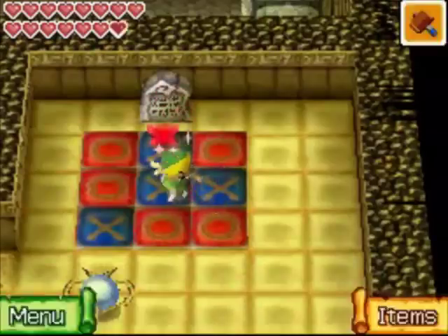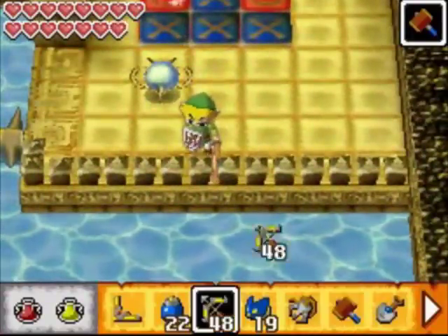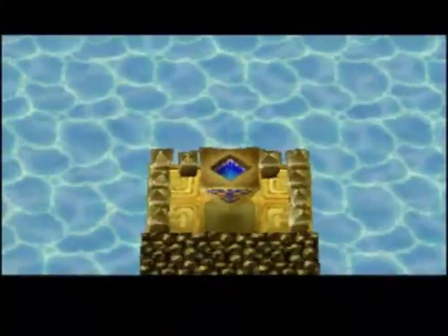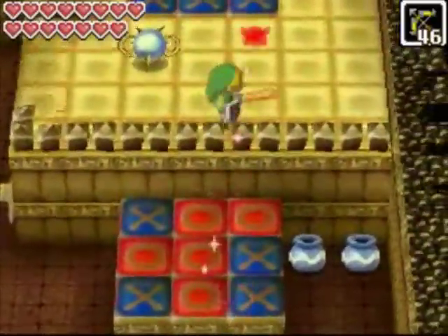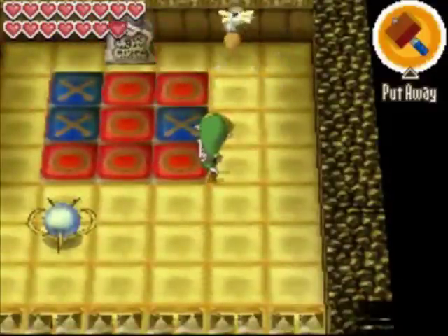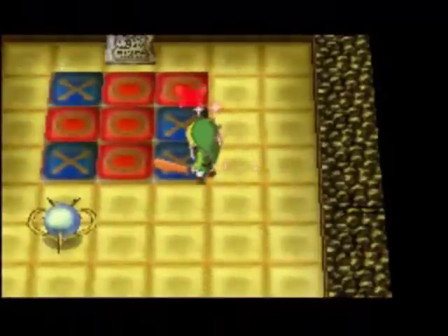If we just make all these red, nothing's going to happen. So what we have to do is hit the pyramid again — I tried to hit it myself but I missed. When you do that, you can see there's this other platform here and we have to align the top ones with the bottom ones. Once we do that, it's going to open up a door here.